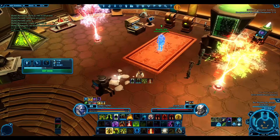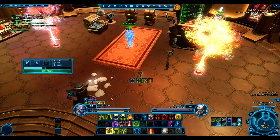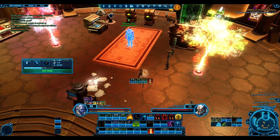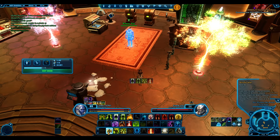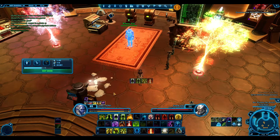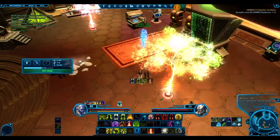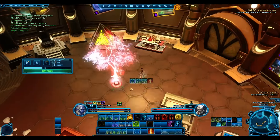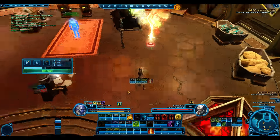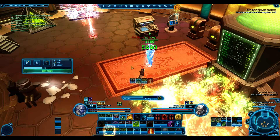You can see Resplendence lowers the Salvation cast time to 1.3 seconds. Spending a stack of Vindicate consumes it with no debuff. If you use Vindicate without Resplendence stacks, you get Weary - force regeneration rate is decreased, stacking up to four times.